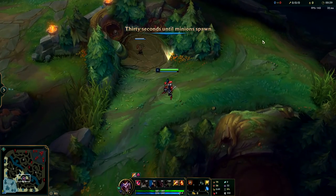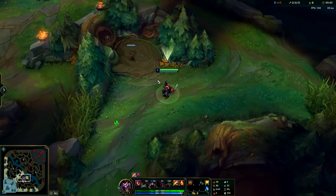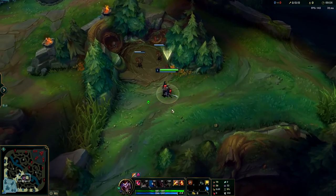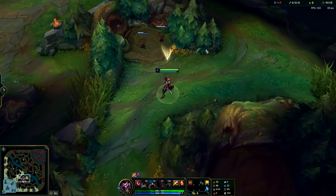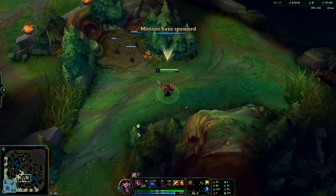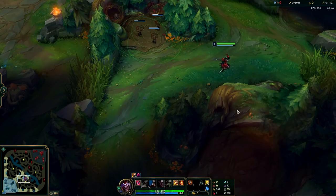You don't even need a leash for this clear, and you'll get level three before any laner on the map is even level two, which sets you up for an extremely powerful gank. You're going to want to get three boxes down right on top of Raptor camp, then lay a fourth box in between Raptor camp and Red Buff. These boxes will be able to completely solo the Raptors, allowing you to hit level two while taking Red Buff, so you don't have to mess with the Raptor camp at all and can go straight into golems.